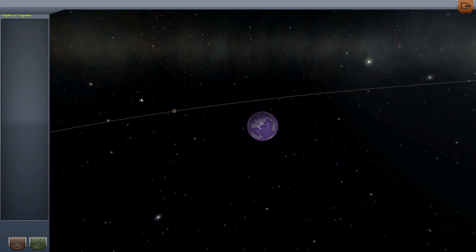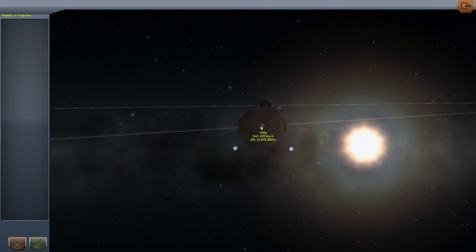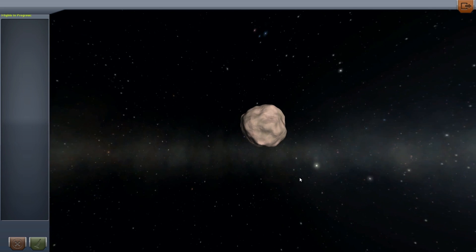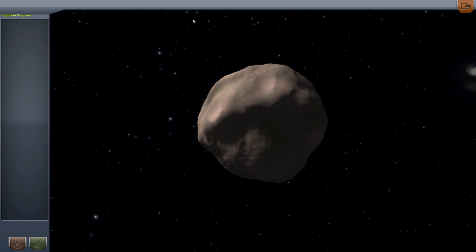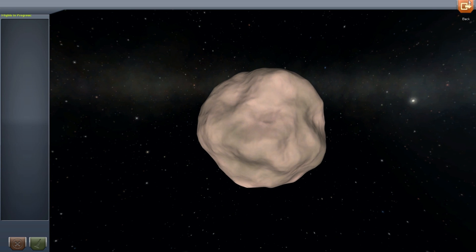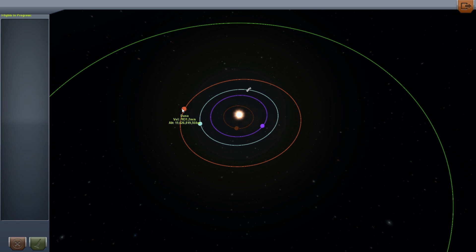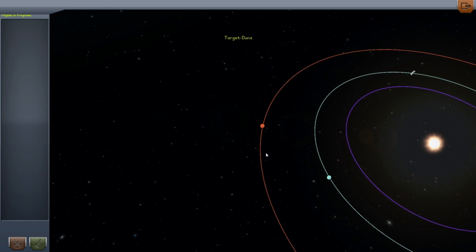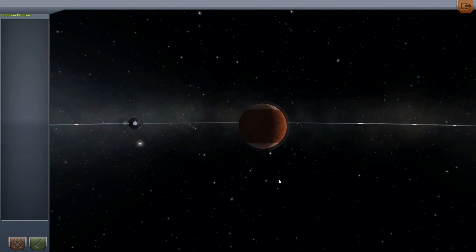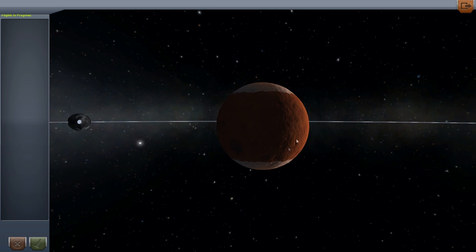The interesting thing about Eve is that it actually captured an asteroid in its system, and its name is Gilly — just a rock floating. I want to land on an asteroid, that would be so cool, so we'll definitely have to do that in the future. We've got Duna, which is larger than Kerbin's orbit, so we're starting to get out into deep space. Duna was meant to imitate Mars — it's an orange, dusty planet with polar caps. The atmosphere actually looks like Mars, which is really cool.